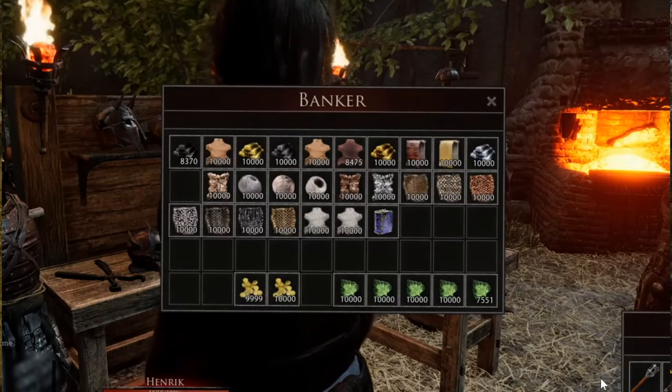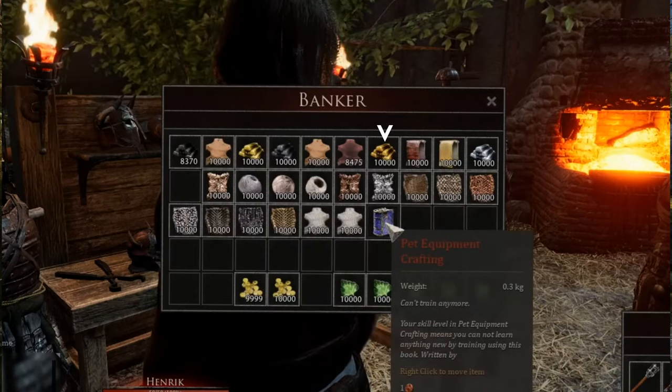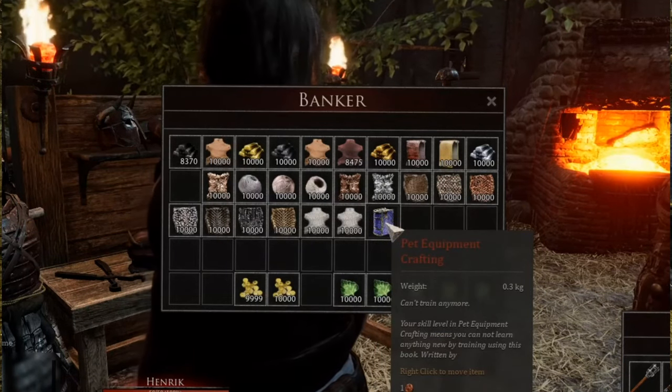Henrik showed his bank and this is Augmium — it is golden now. And here's the new book for the pet armor crafting.